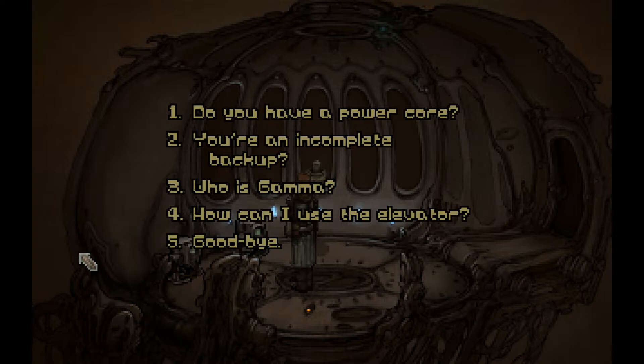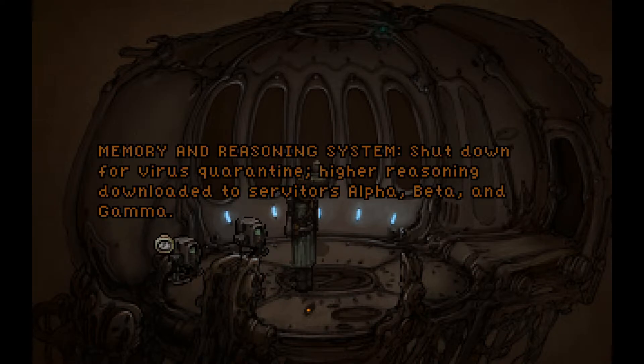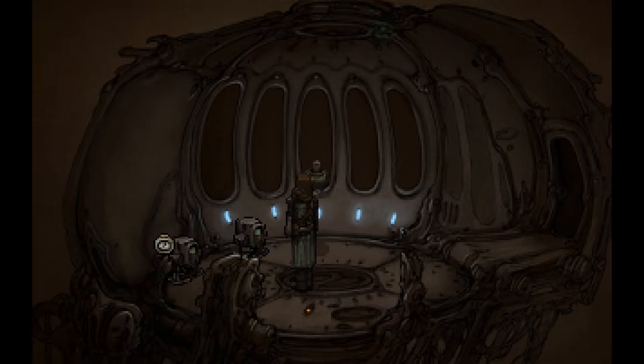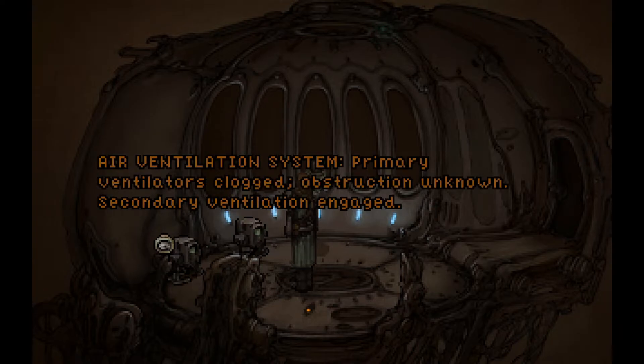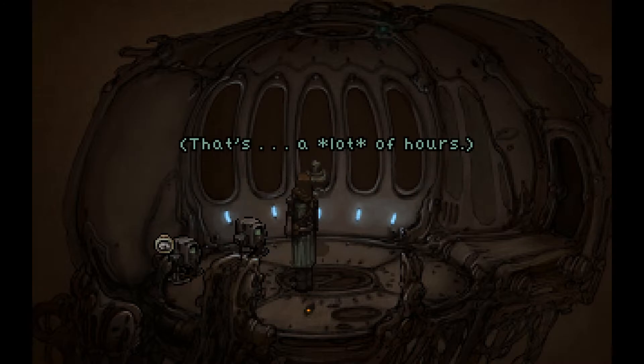I wonder if they would benefit from meeting the guy at the shrine. Do you have a power core? Activating diagnostic module. Memory and reasoning system shutdown for virus quarantine. Higher reasoning downloaded to servitors Alpha, Beta, and Gamma. Boss, is it just me or did Alpha just stop being crazy? Air ventilation system — primary ventilators clogged, obstruction unknown. Secondary ventilation engaged. Power level functioning at 83.1%. Charge sufficient to maintain present operations for 4,553,199,011.3 hours. That's a lot of hours.